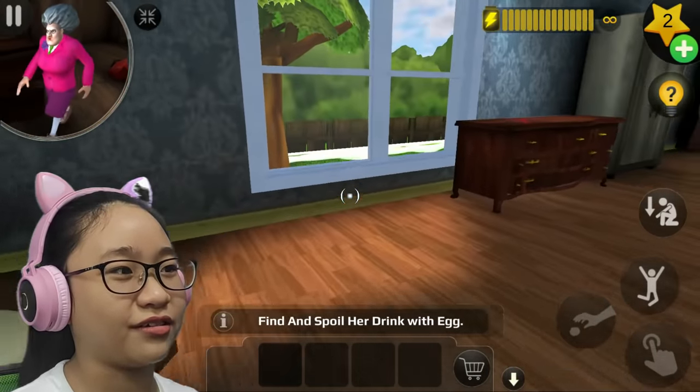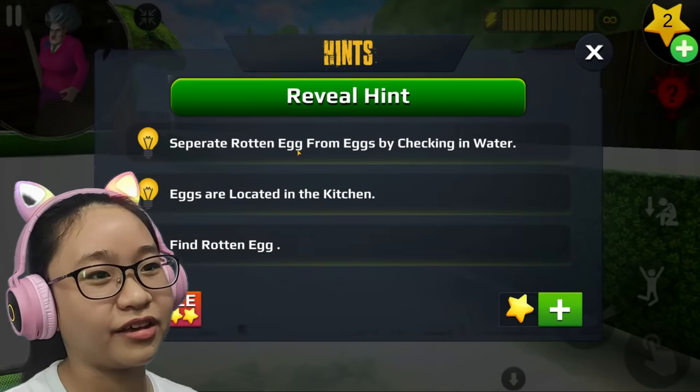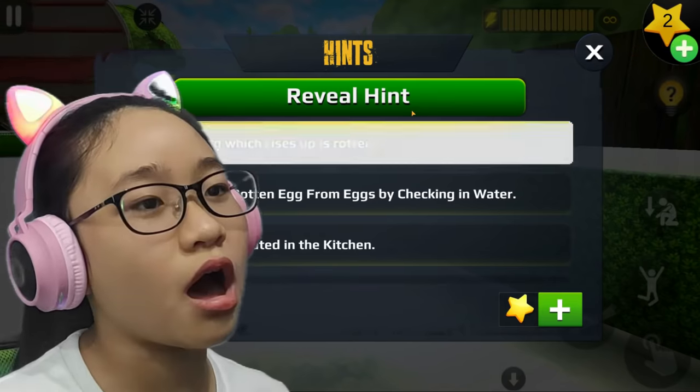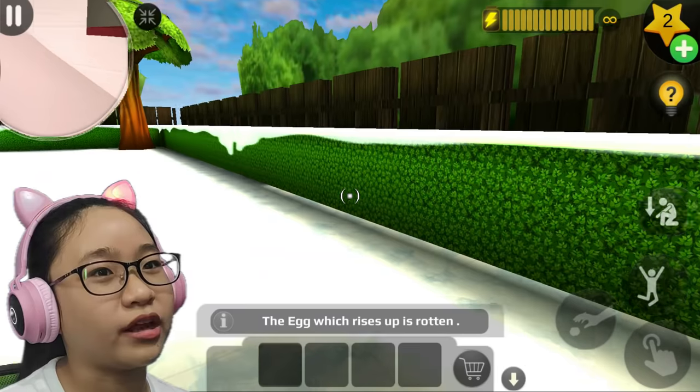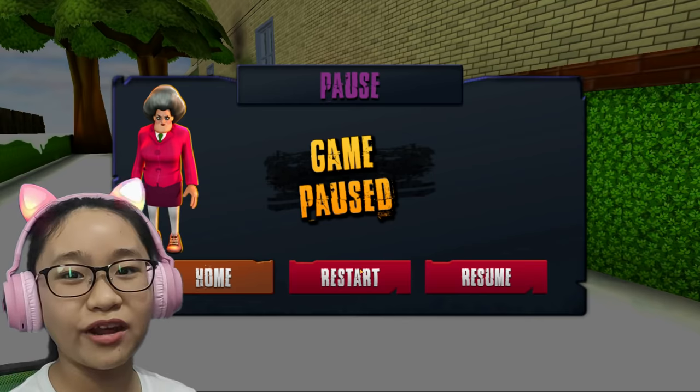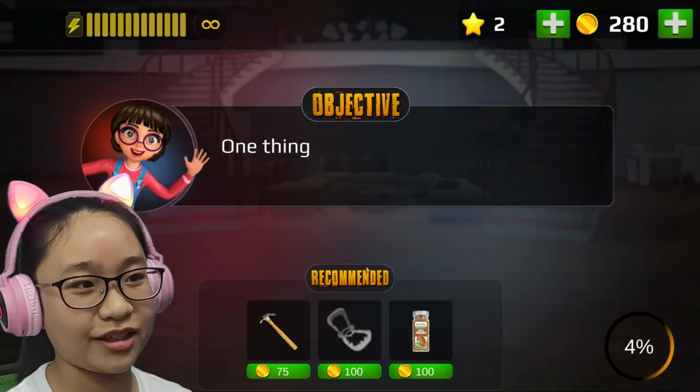Let's go outside first and check the hints. Separate rotten egg from eggs by checking in water - the egg which rises up is rotten. I think I need to restart because I might have put a non-rotten egg. So let's restart.